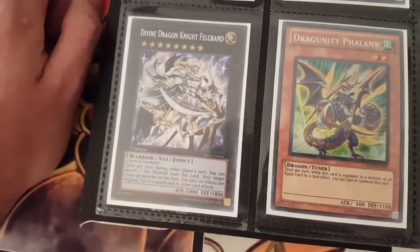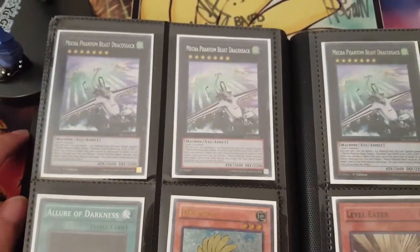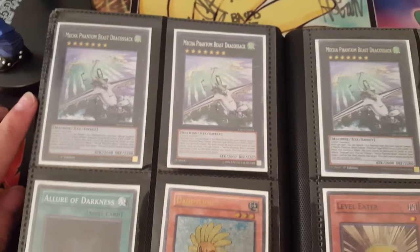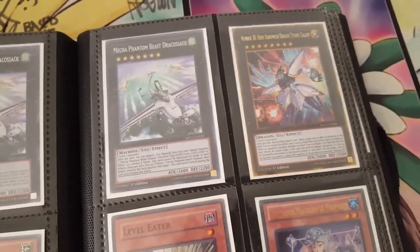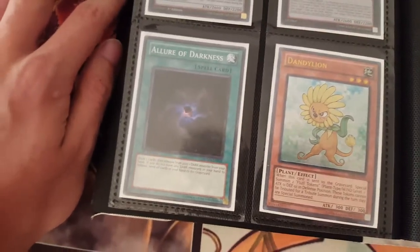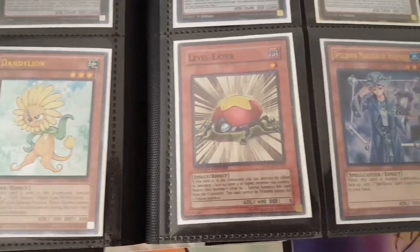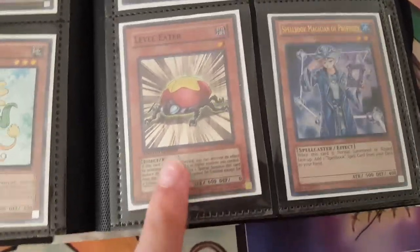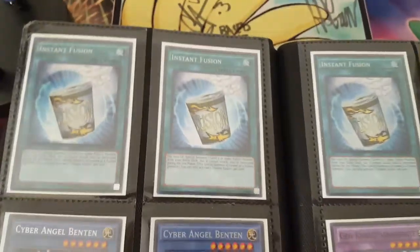I have one Galaxy Eye Cipher Dragon. One First Ed Shadow Specter Felgran. And I have three Phalanxes — one First, two Unlimited. I have three Dracosacks — two First Ed Megapack, one Unlimited from the original set. I have one First Ed Harbinger. One Structured Ecmeric Common Allure First Ed. One Ulti Dandelion. One Super Loveful Leader. And one Blue Boy Unlimited from the pack.